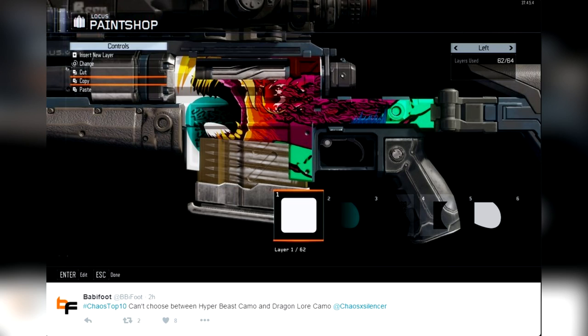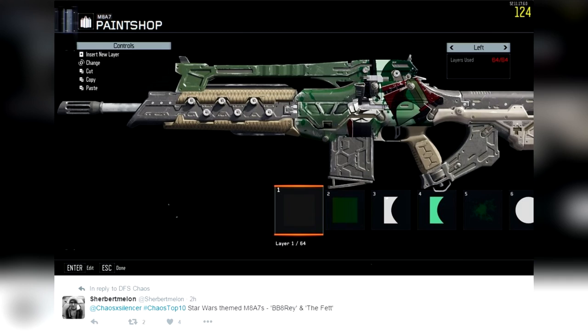Coming in at number 4, from Sherbert Melon again — Star Wars themed. We went with the Boba Fett. You cannot go wrong with Boba Fett on your gun, on the M8A7. Just nailed it. You cannot say that this isn't a Boba Fett themed paint job in any way. I wish I could rock that in game. Very, very nice.